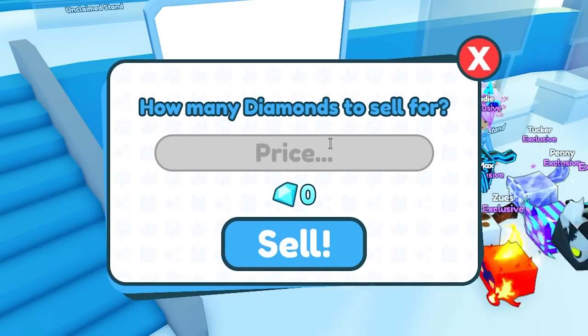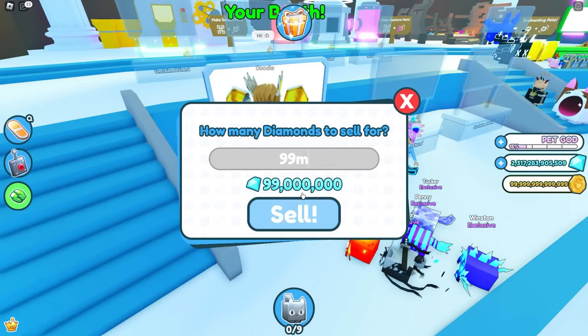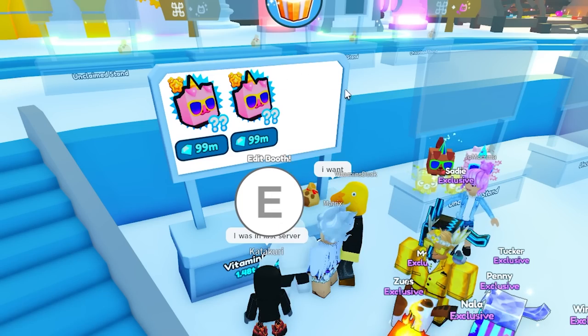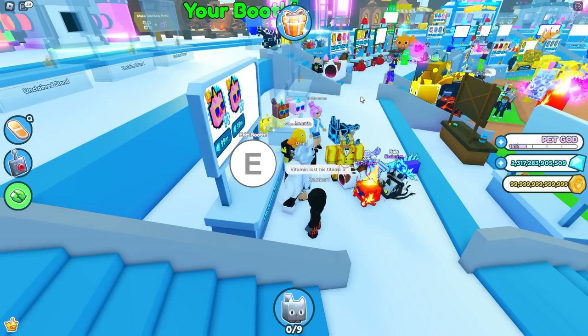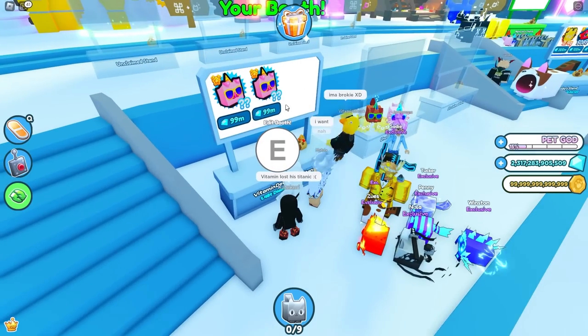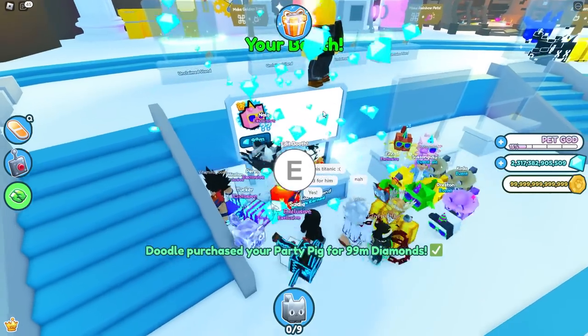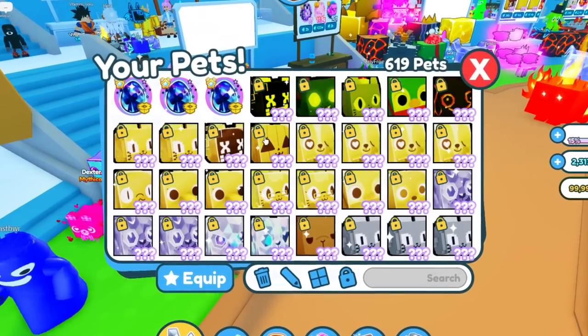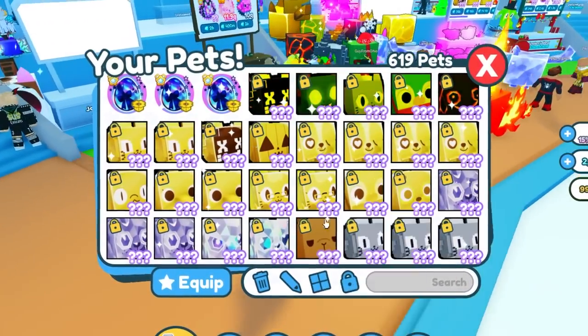I was just adding party pigs like this or whatever. I think I put something like 99 million - I can't remember. But then when I went to sell it, it also automatically added my Titanic. And then the hacker teleported to my booth and instantly bought it. It was up here for about a second and then just gone. So I'm not sure how they're doing it. I did not have it locked - that's my bad.